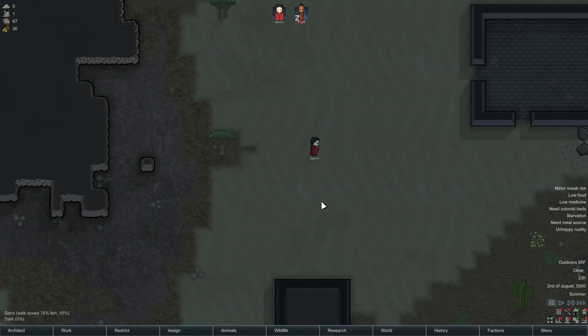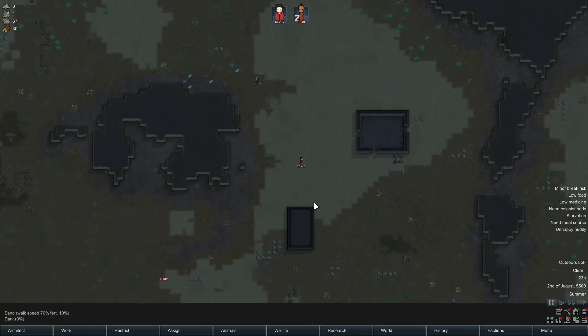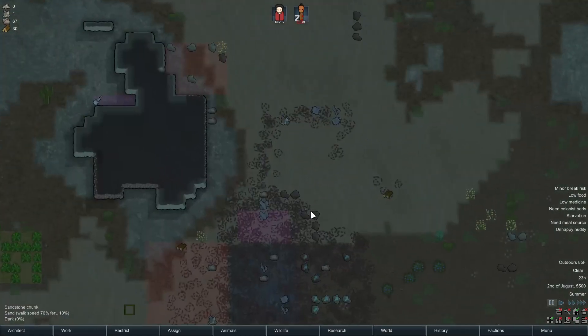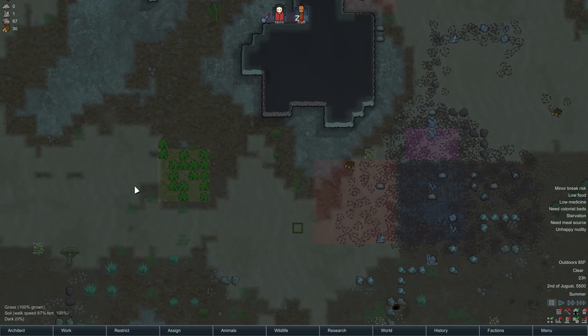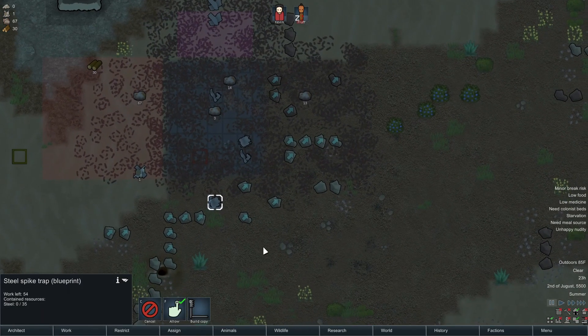Welcome back to RimWorld. We have just arrived back at our colony — well, what used to be our colony. We only have potatoes now. Everything else burned to the ground.